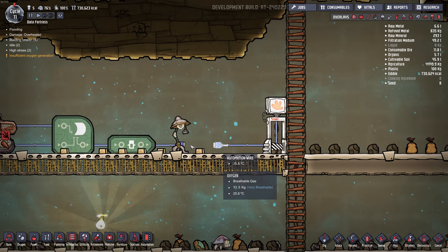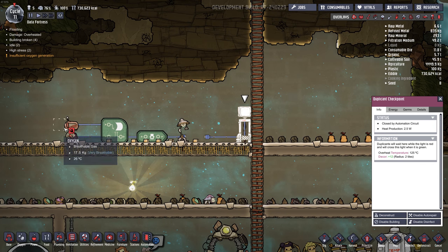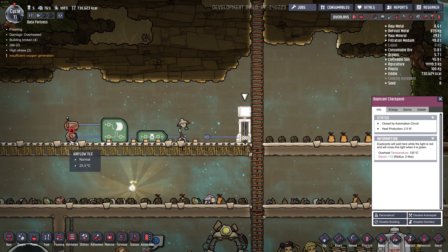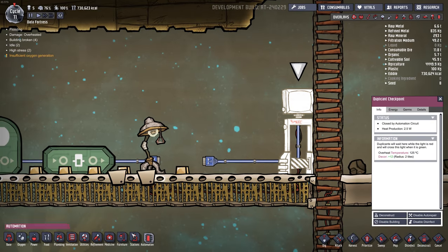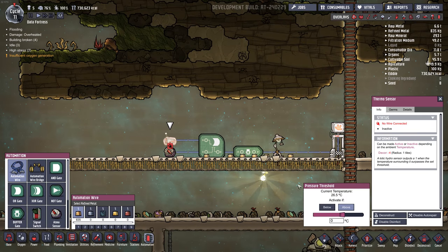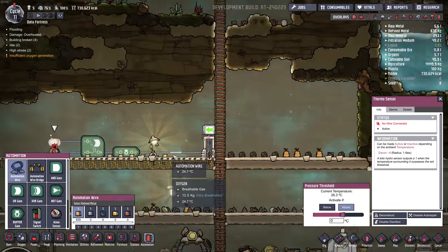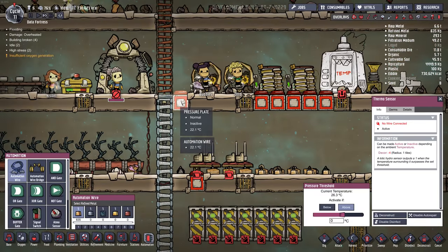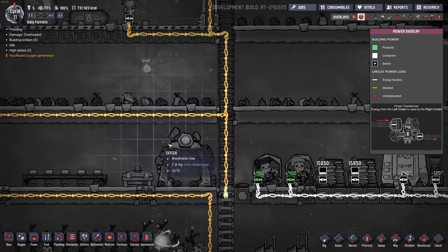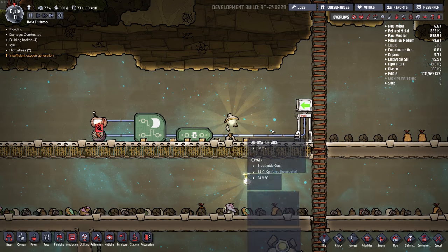The duplicate checkpoint can feed into the logic network. You could use it for a room that's too hot — say, once the temperature reaches cool enough and the pressure isn't too high, allow duplicants to go through. It's similar to the exosuit checkpoint. If we turn it on, it lights up, and duplicants would be allowed to pass through — otherwise, they wouldn't. There are also pressure plates: if something is walking on top of them, it turns on the circuit temporarily. You still need to feed power to the item you want to eventually turn on, but you wire the logic network in with this separate kind of wire.